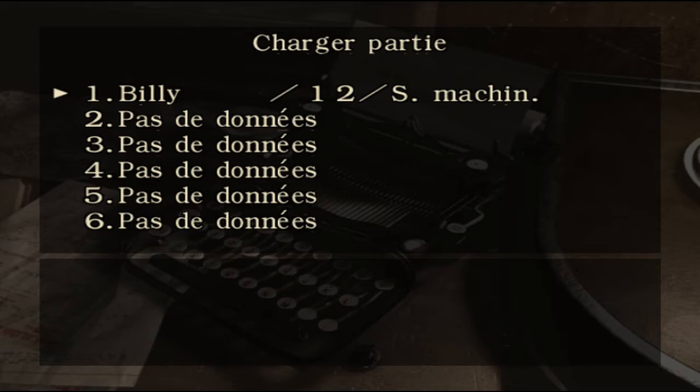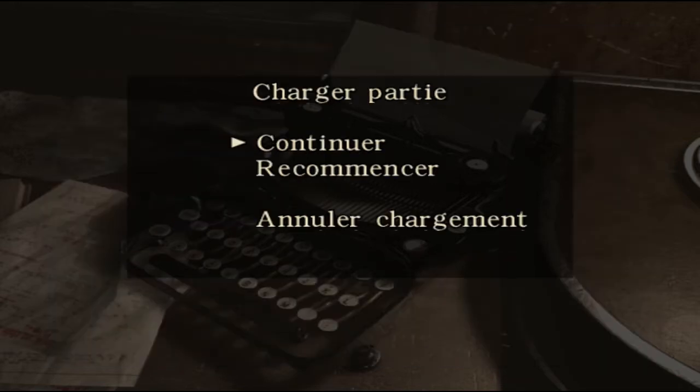Ce ne sont pas des sauvegardes normales qu'on peut voir ici, ce sont des sauvegardes faites avec l'émulateur. Et heureusement grâce à ça, j'ai pu récupérer ma partie de la dernière fois. Parce que sinon j'étais bon pour recommencer tout le jeu. C'est bizarre, parce que je veux bien croire qu'il y a des bugs dans l'émulateur, mais de là à enlever les fichiers de sauvegarde, je comprends pas. Heureusement que j'avais les sauvegardes rapides.